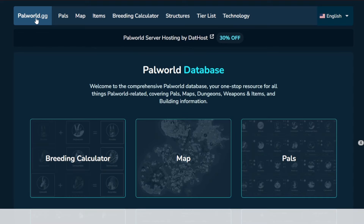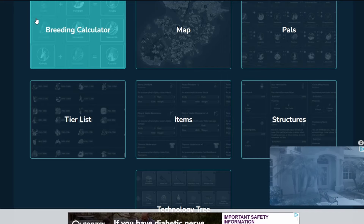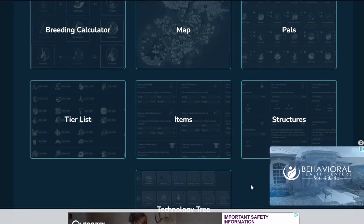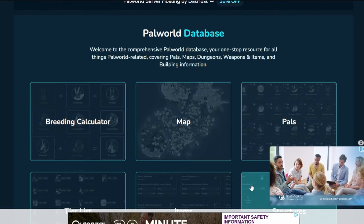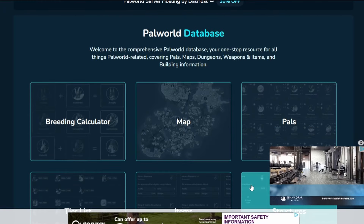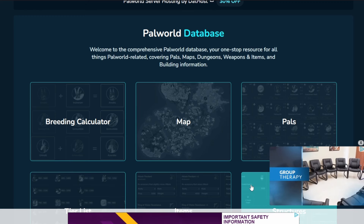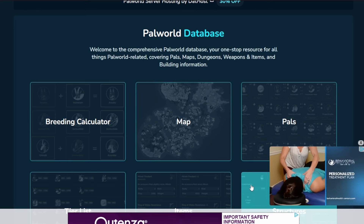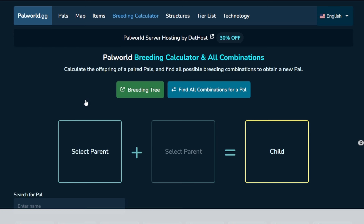PowerWorld.gg has a bunch of things - a database on Pals, a map, item structure, tier list, and tech tree. This really kind of feels like the Wowhead of Power World, and it took me a while to find it. I've used other types of breeding calculators, but this is the main thing I want to point out here.